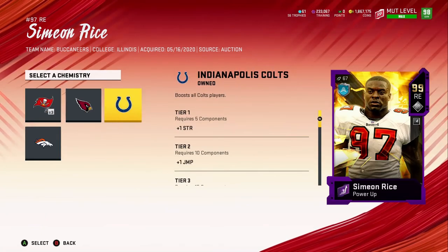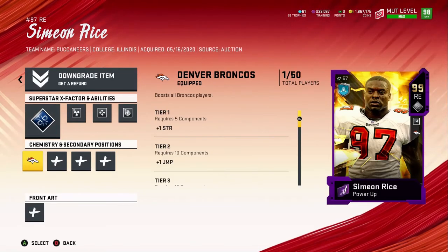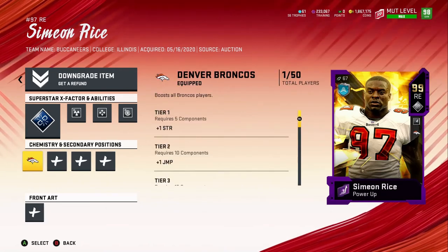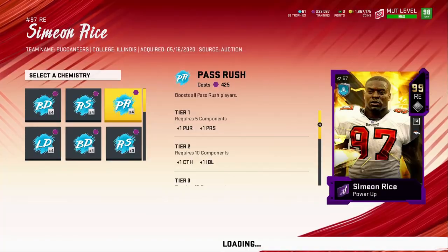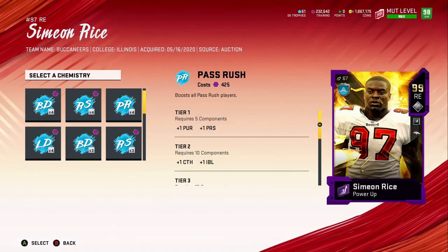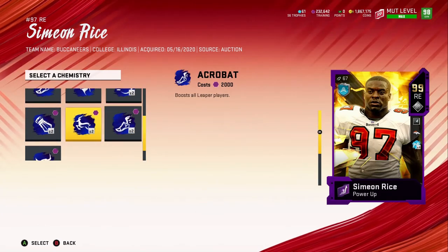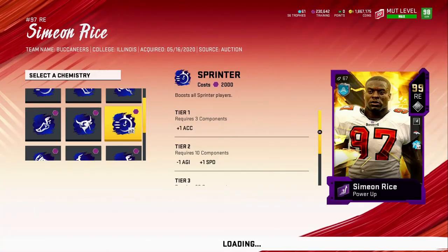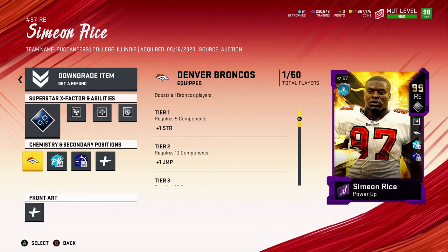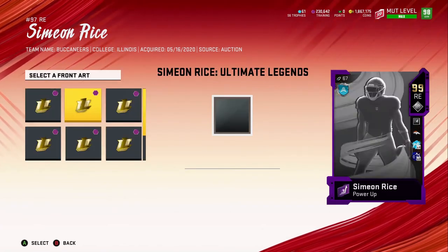We have Peyton Manning so we've got a Broncos chemistry option, but not Tampa Bay Buccaneers. We'll put pass rush on him. Then we're going to put sprinter on him — we need that acceleration.